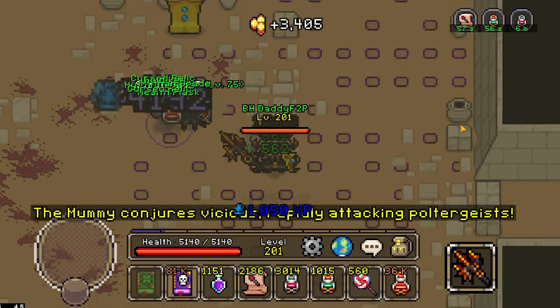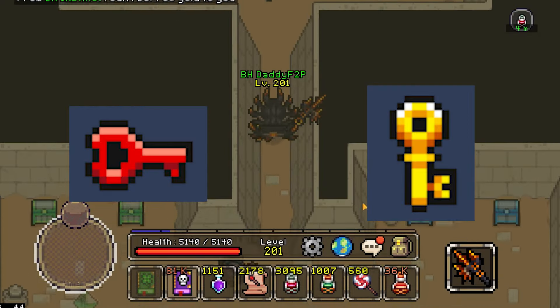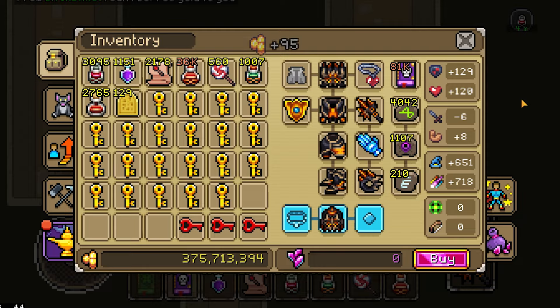The mummy himself does not drop many important things, but what matters the most are the red and gold keys. These keys are used to unlock the mummy's chest, which hold the true treasure themselves. There was a mother's joke in there somewhere. From a few run-ins with the mummy, I have collected 21 gold keys and 3 red keys. So let's see what we get from these.